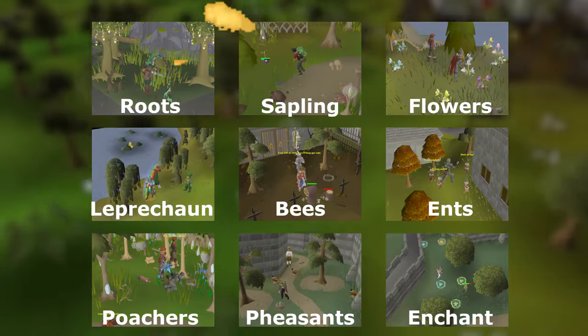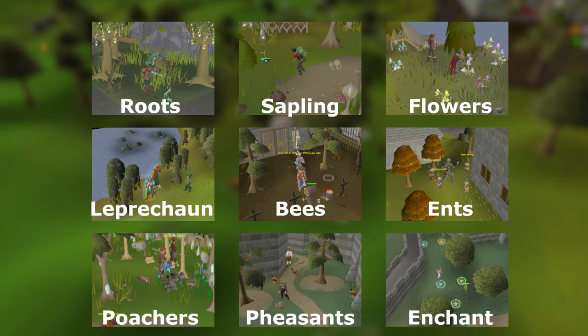Forestry in 60 seconds! Forestry is just 9 events that spawn while woodcutting. Here's how to do the events.